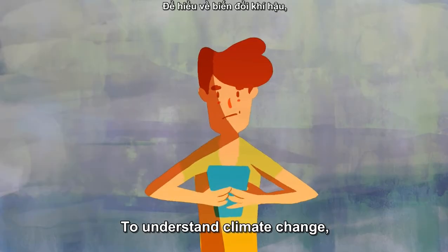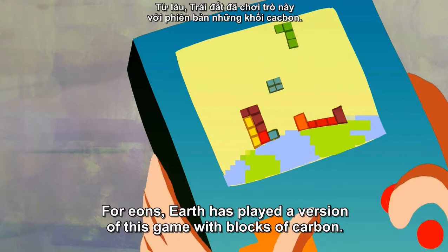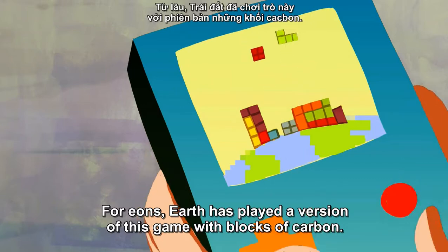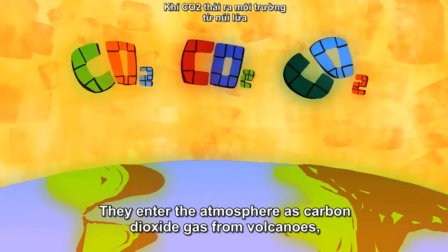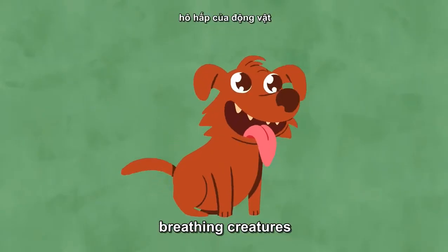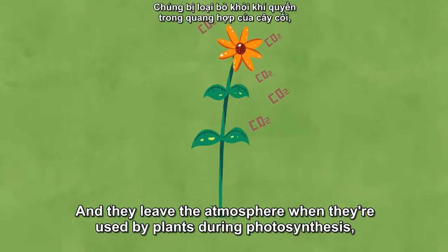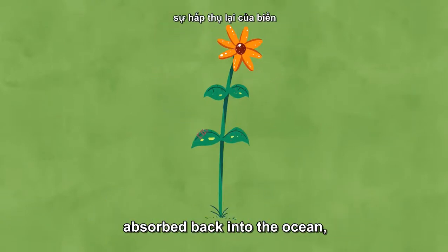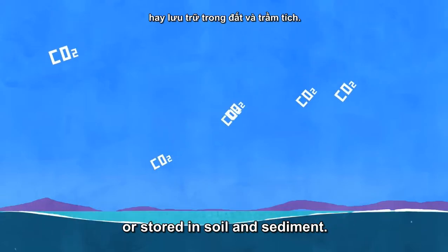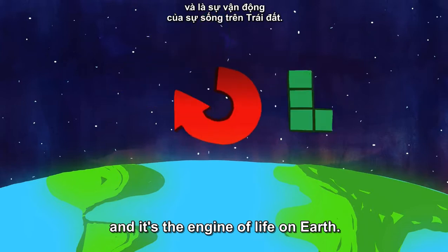To understand climate change, think of the game Tetris. For eons, Earth has played a version of this game with blocks of carbon. They enter the atmosphere as carbon dioxide gas from volcanoes, decaying plant matter, breathing creatures, and the surface of the sea. And they leave the atmosphere when they're used by plants during photosynthesis, absorbed back into the ocean, or stored in soil and sediment. This game of Tetris is called the carbon cycle, and it's the engine of life on Earth.